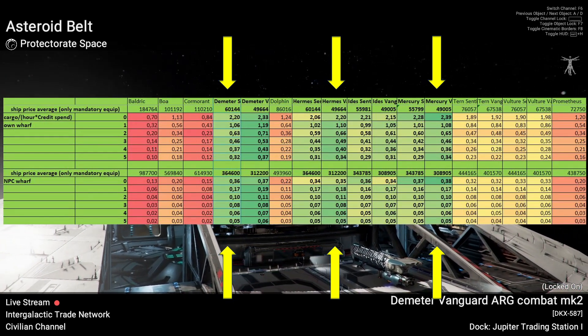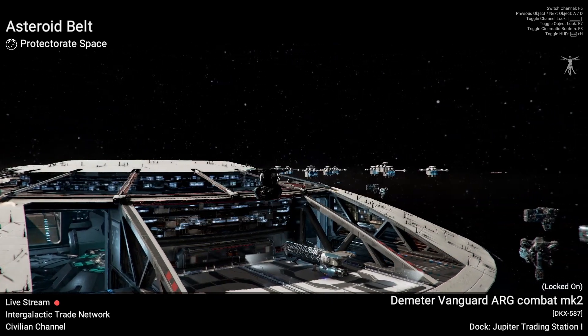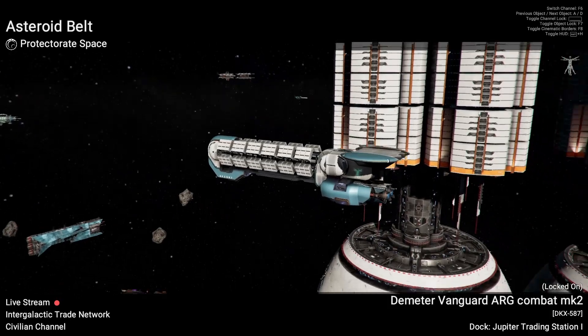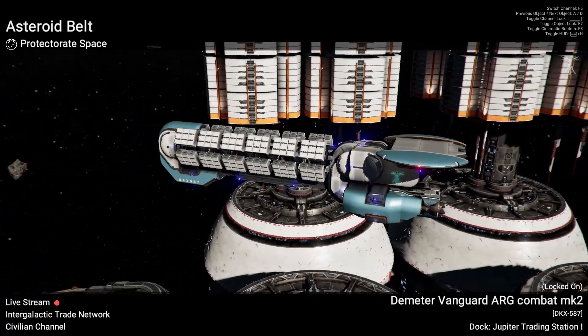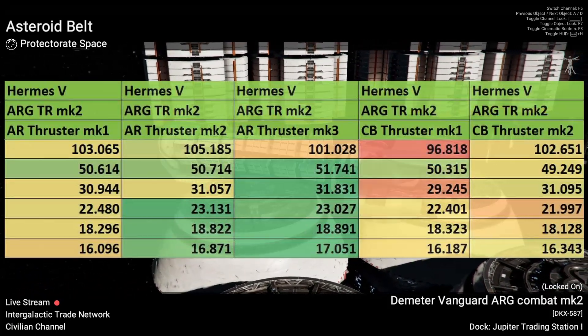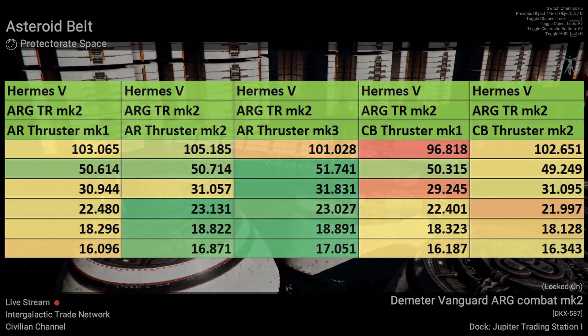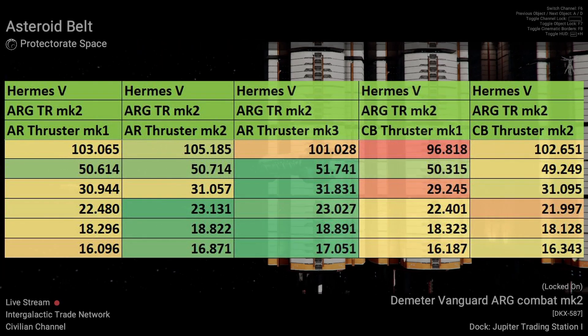After knowing which traders perform better, I tested if I can get more performance by using other thrusters or combat engines for certain distances. Let's start with the thrusters and get this out of the way. Yes, they have an impact — or maybe not. At least we see a trend from the MQ1 towards the MQ3, but they are clearly not worth the investment.